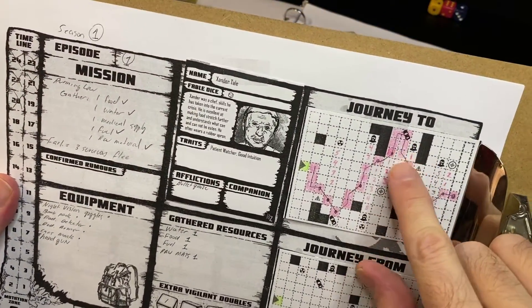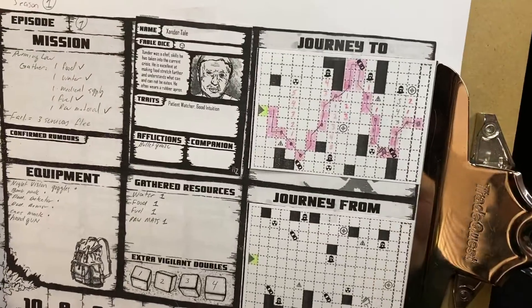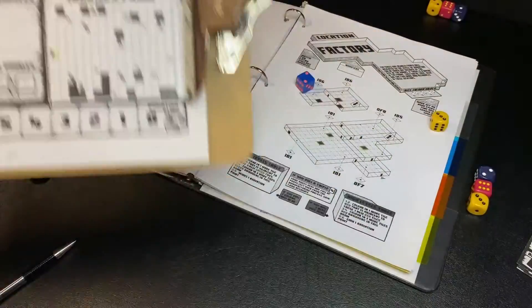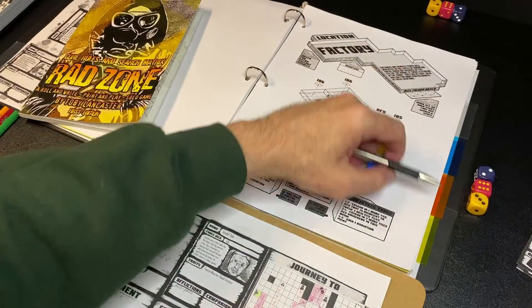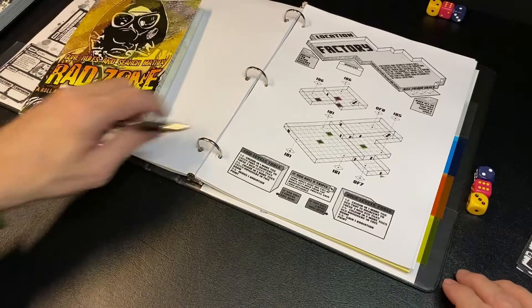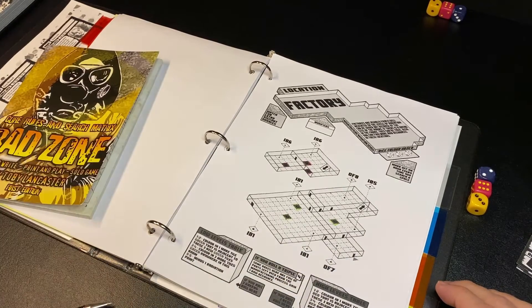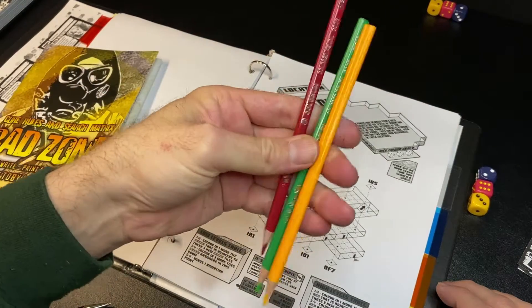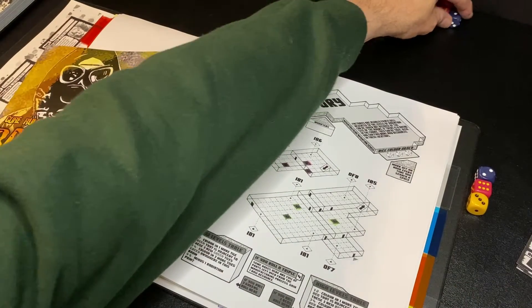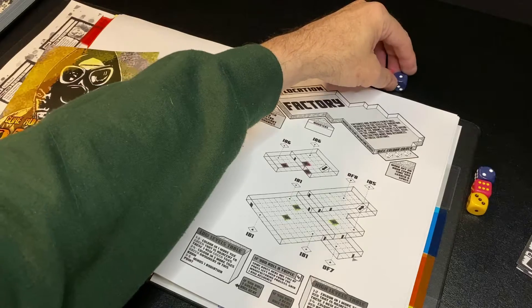I went over and searched that car. There are also little medical spaces — if you encounter them you can heal a point of radiation. I finally made it through the journey phase and into the city. I decided to go to the factory. Once you make it to a city, you're going to be looking at these isometric maps, starting at the arrow and moving in. You're going to need some colored pencils — yellow, green, and red.